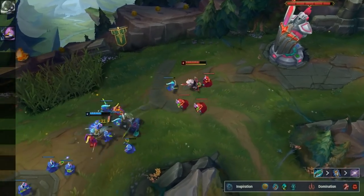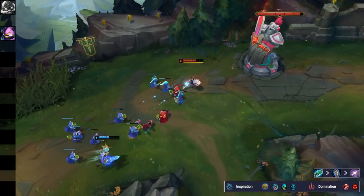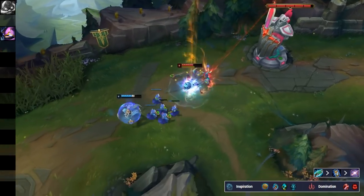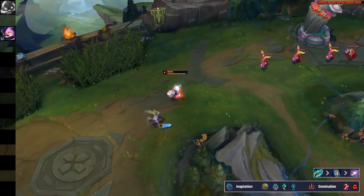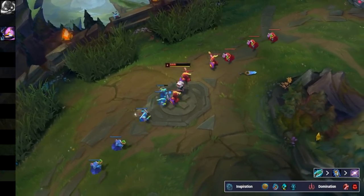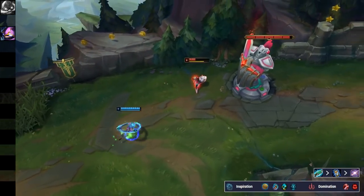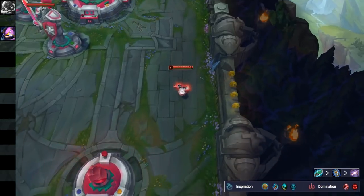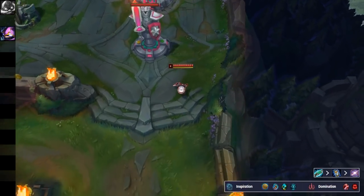Next up for Kennen — he got a really good quality of life change in this patch to his E. Champions with gap closers that jump onto him, like Irelia or Jax, in previous patches his E would sometimes not apply a proc of his passive, so you wouldn't be able to get a stun off as quickly. In this patch they changed that so his E is going to way more consistently proc when someone like Irelia or Jax jumps onto him, making him much better in those matchups.